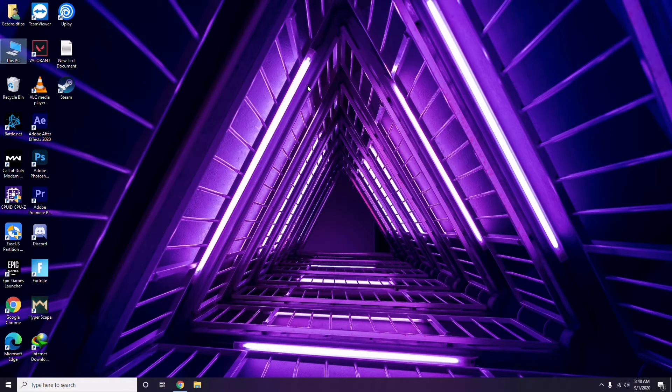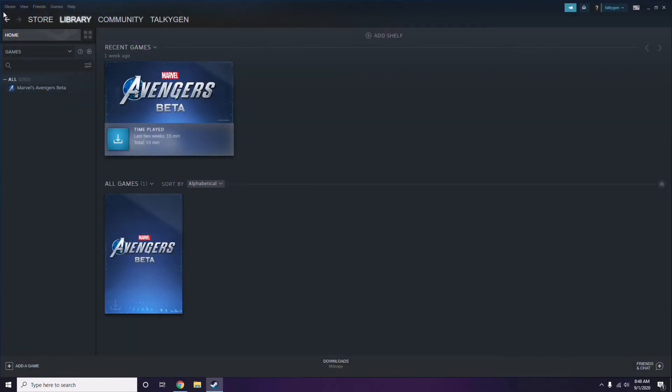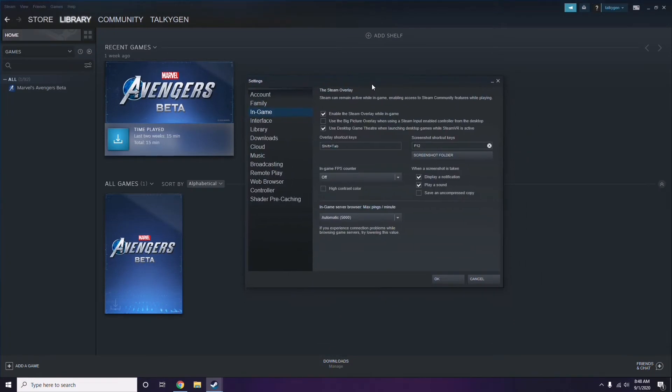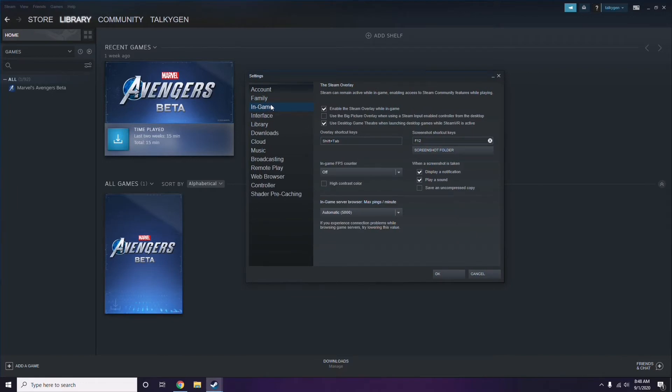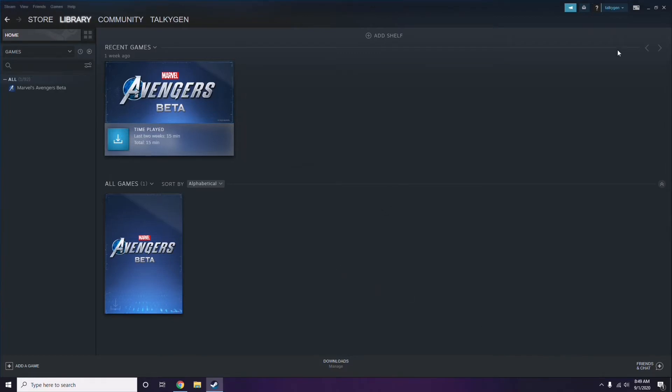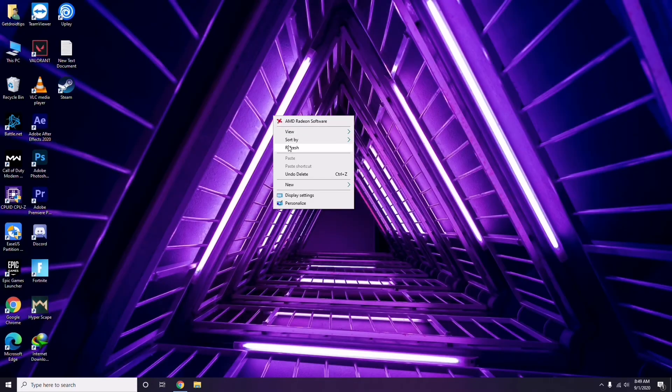Next is all about disabling the Steam overlay from the Steam app. Click on Steam, then go to Settings. Once you go to Settings, go to the In-Game option, and from there uncheck — meaning disable — the Steam overlay while in game. Then click OK.